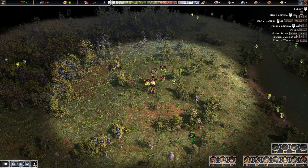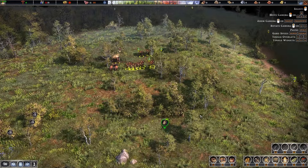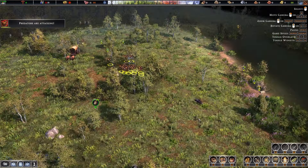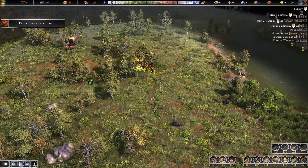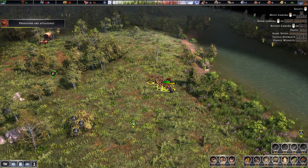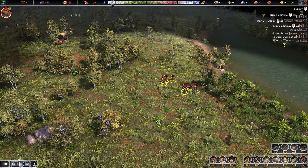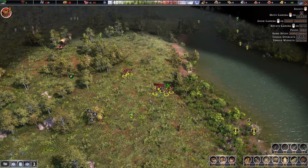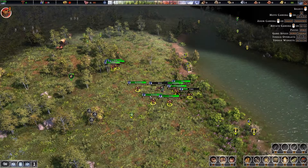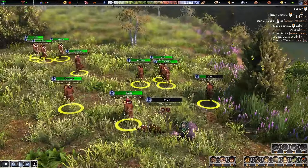The boars are going to probably attack right away, so we better be ready to take them out. I'm going to select all our villagers and send them over to take care of the situation. There's some more over here. It's running away but we might be able to get it. It's pretty strong — we probably didn't need the entire population there, but it's fine. Oh, we lost a person — that's not good.